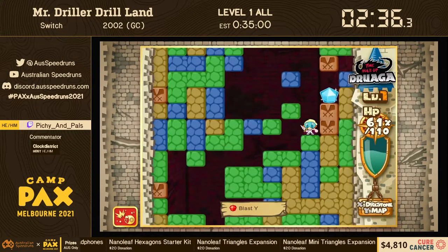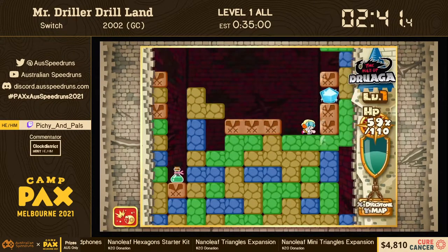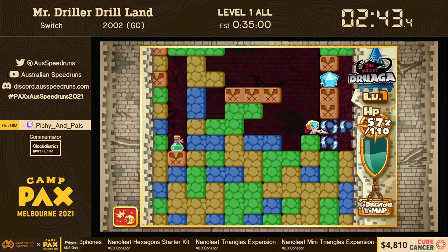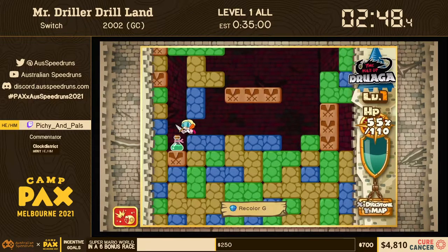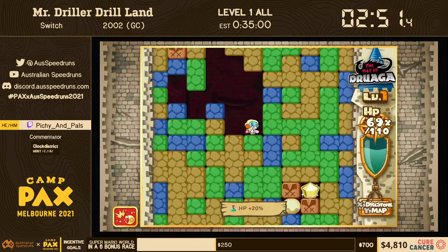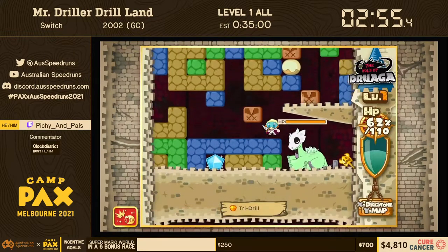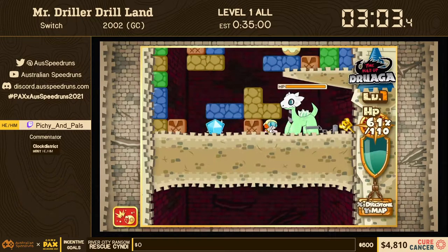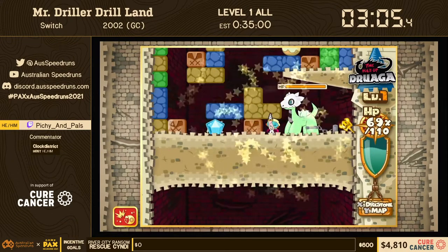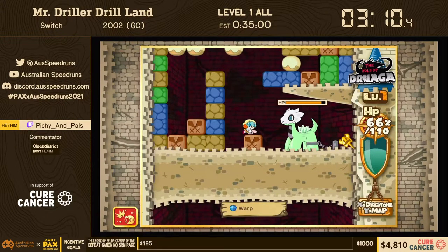If we've got any donations, now is a good time. I'd like to plug the next incentive coming up for Super Mario World in a 6 bonus race, which will be erased immediately after the donors co-op run coming up very shortly. We're currently at 250 out of 700. I've seen well over 1500 be raised in an hour, so I think we can do that. Exclamation mark donate if you want to get involved — make sure you check the incentive in your donation comments.